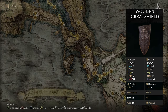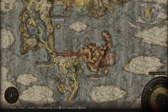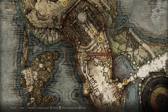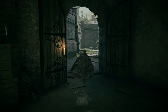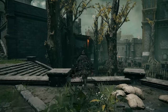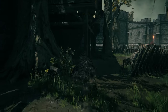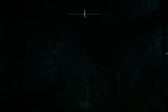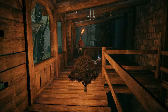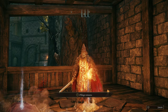If you'd like the Wooden Grate Shield, head to the Lift-Side Chamber grace in the Stormveil Castle area. Once you're at this grace, just run out the door — where that enemy is near the marker is where you'll find the shield. It'll be sitting right here on this corpse.